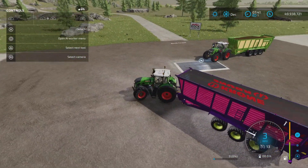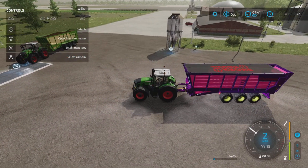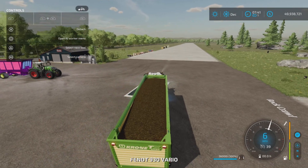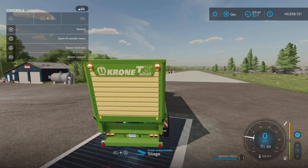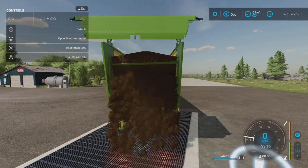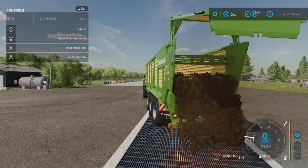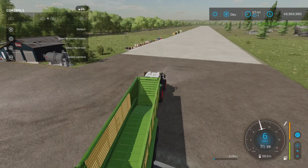That kind of messes me up a lot when backing up, so I don't like it — but it is what it is. We have one here, the base one, filled with silage, to demonstrate unloading. Let's see how fast it unloads — and that's the animation for unloading. There is no other unloading option, and it seems to unload pretty quickly, which is very nice. There it is — emptied.